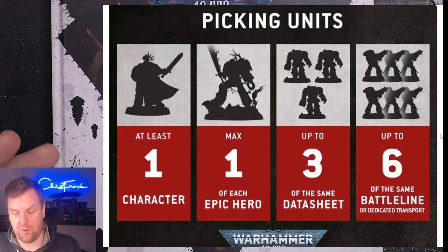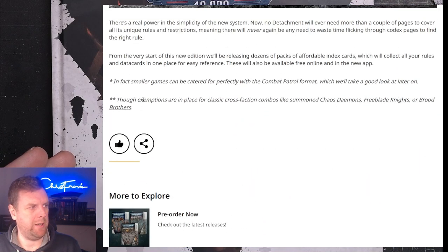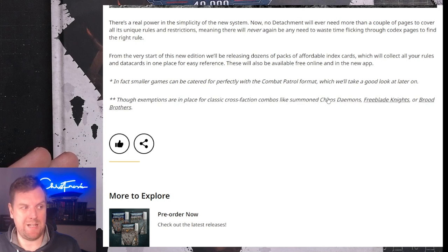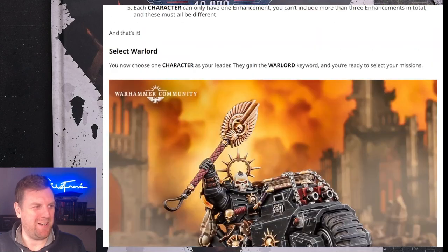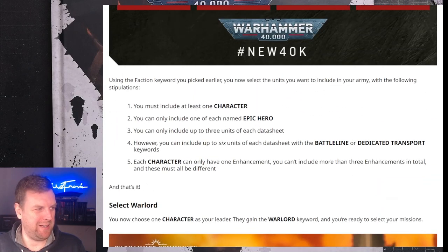When it comes to allies — Chaos Daemons with Chaos Space Marines, for instance — right at the bottom of the article they confirm there are exceptions for classic cross-faction combos like summoning daemons, Freeblade Knights, or Brood Brothers. I would also imagine Imperial Agents will be included here, because I want to do an Inquisitorial warband army, which is going to be really cool.